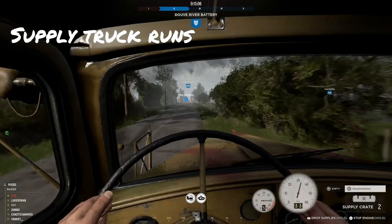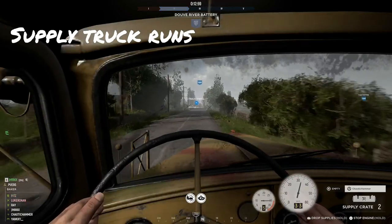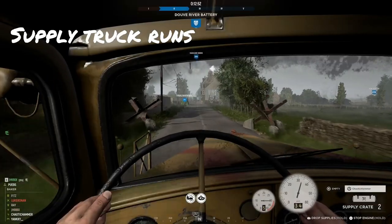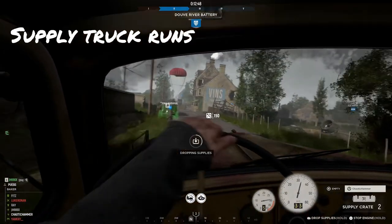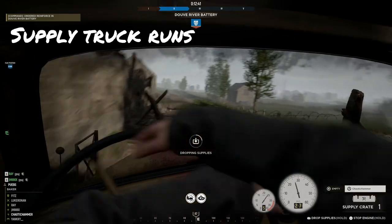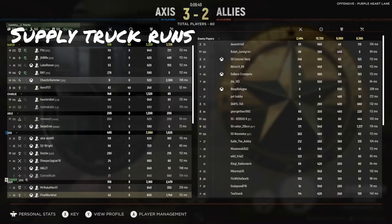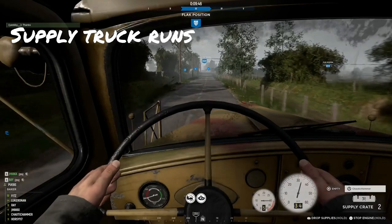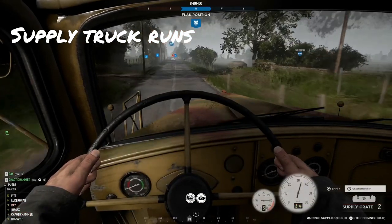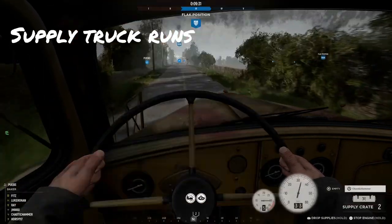Being a supply truck driver has a lot of benefits, even if it's a boring job. It's very important on offensive game mode as the defending team. Typically the commander wants the fourth objective built up with defenses, since it's the closest objective still usable for supply truck drops. Trucks can carry supply crates of 150 supplies and you get two of them, so you can drop off a total of 300 supplies in one run, go back to headquarters, and run it again.